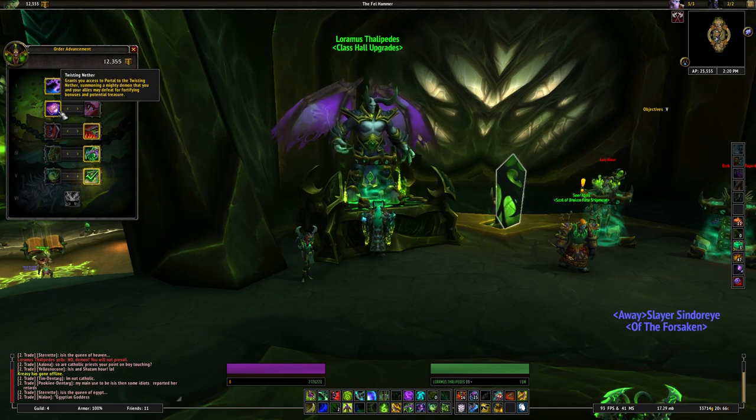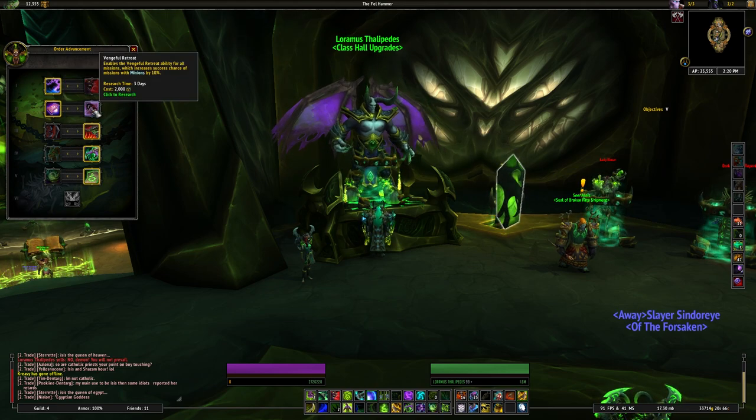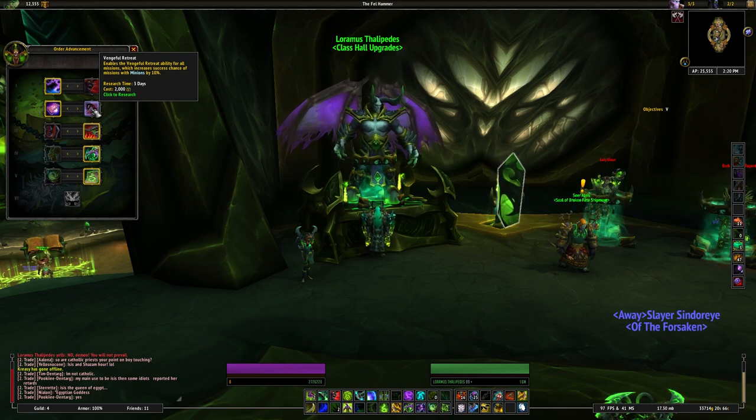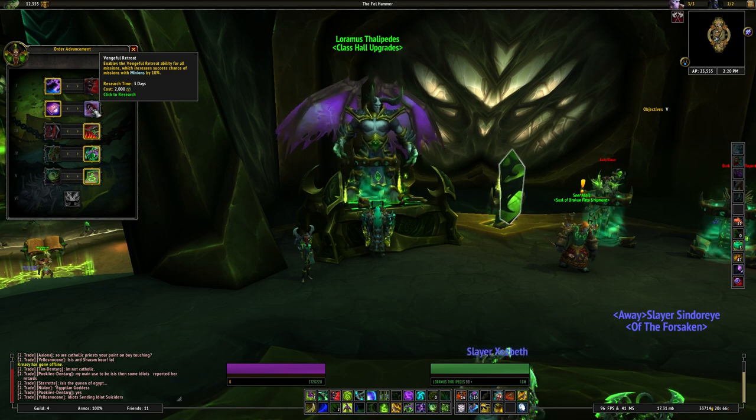The second tier choice is called the Twisting Nether, and you want to make sure that you research that. If you've chosen Vengeful Retreat, you can always switch at the cost of some resources, and it looks to be about three days. Obviously you can't be researching anything in the meantime.